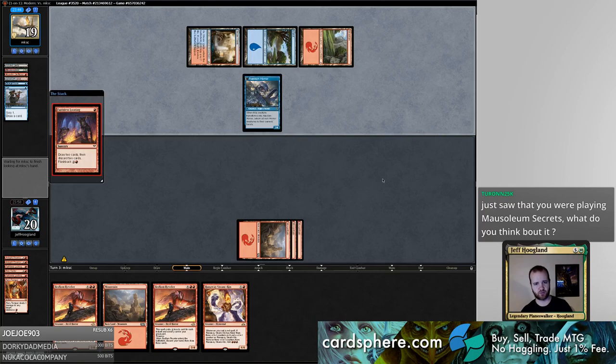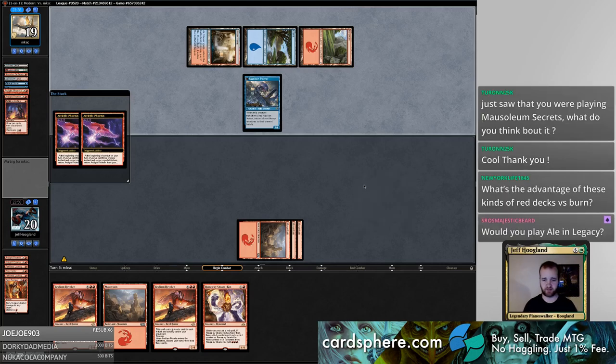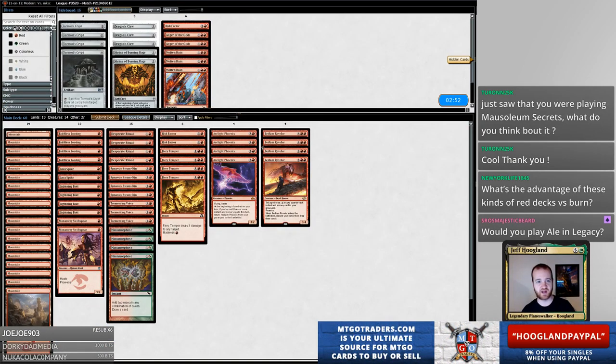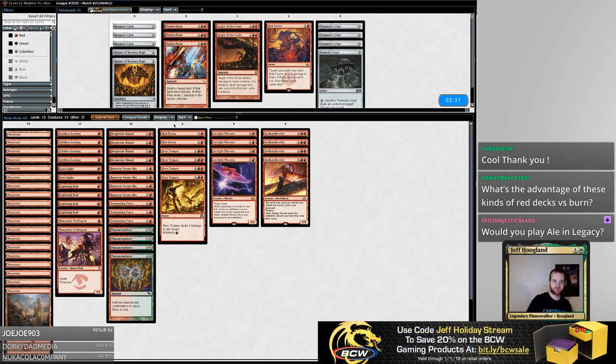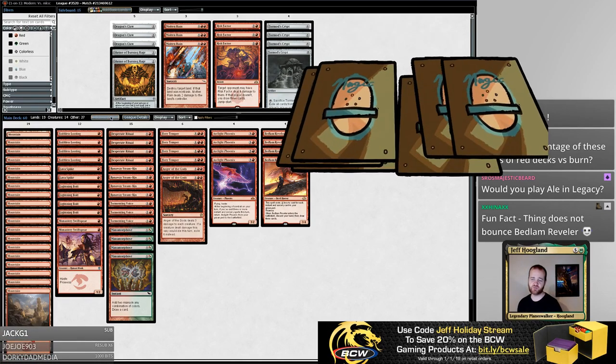All right, best laid plans gone to crap. Opponent looks to be playing the blue-red Arc-Light Phoenix deck, which has had a much more powerful draw than we have, so we are dead. Graveyard hate's not even that good against the blue-red phoenix deck - it's good against exactly their Arc-Light Phoenixes, kind of mediocre against other things. I don't really have good sideboard cards here; I guess I'll bring in Anger of the Gods to try and clear their birds, but this matchup seems pretty rancid for us. Their deck's probably just a better linear deck than we are.